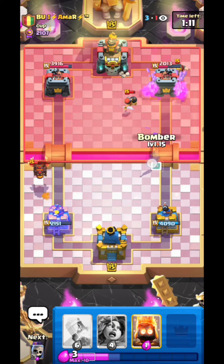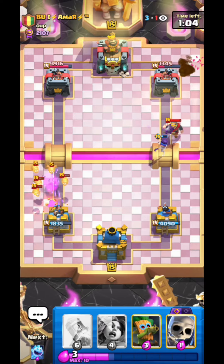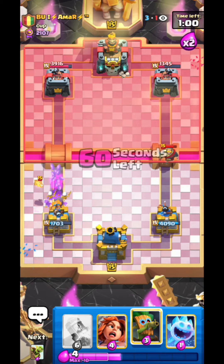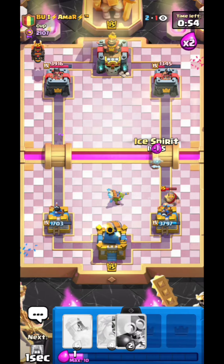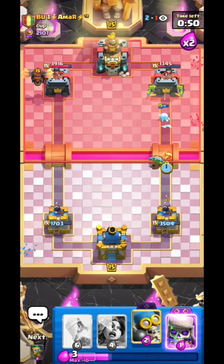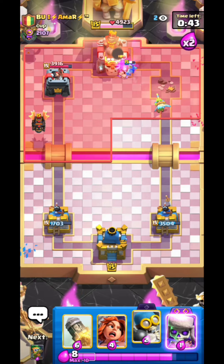This is a really really bad matchup because he has Bomber, Arrows, Snowball and I can't really defend his Lava push as well. I'm just holding on because I'm pressuring him well and he's actually defending. But once he ignores my pushes he will just take my tower, so if he's smart he will just ignore this — and yeah, he ignores it, that's smart by him.